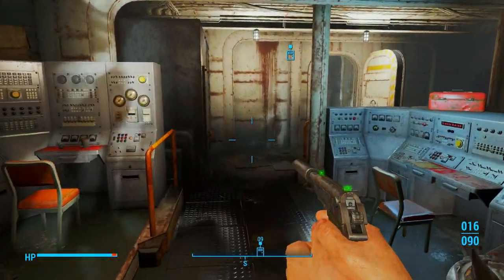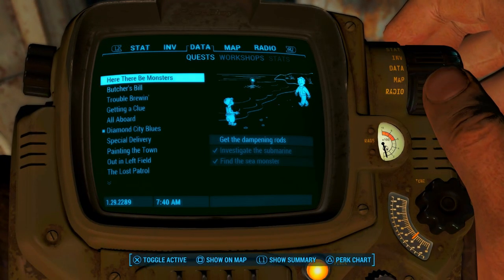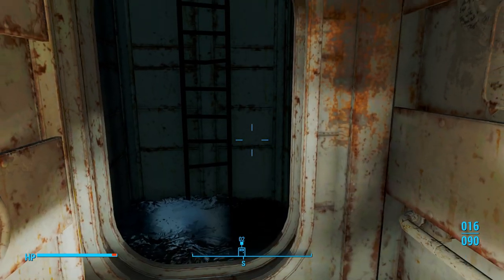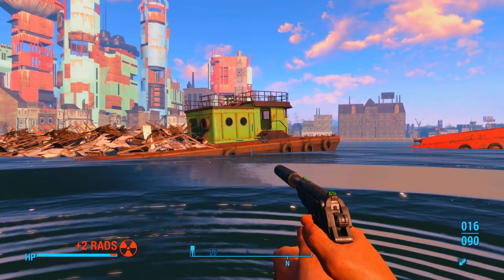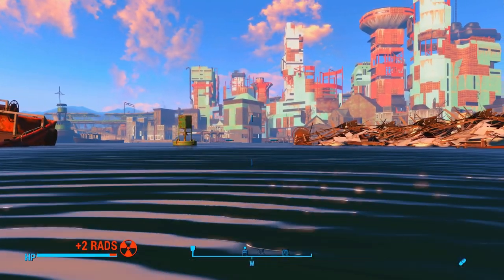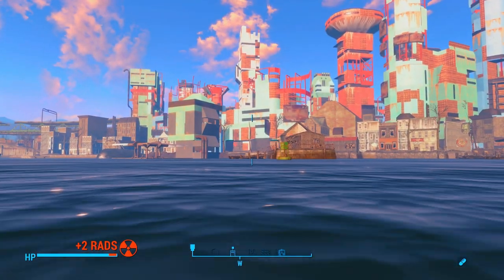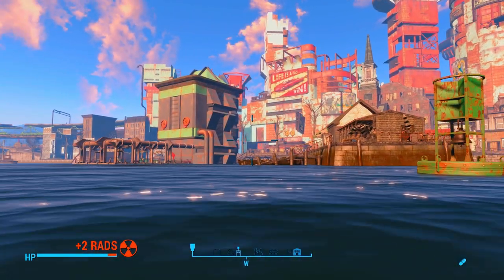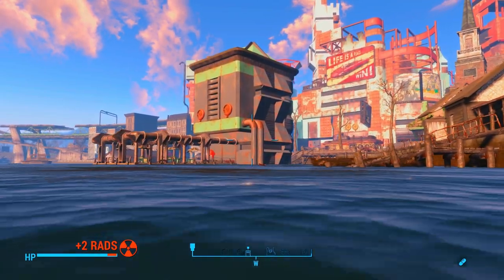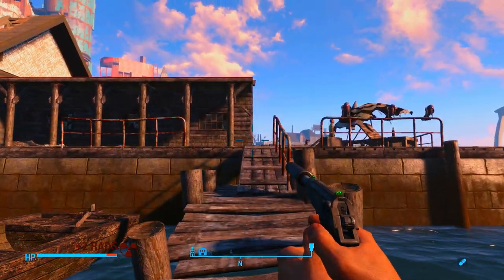We won't be doing that quest anytime soon. We'll be doing other stuff. Let's go ahead and turn that off. It didn't turn on. That's good. Let's go ahead and take some Radex, and then we are going to swim west, back over to the dock where that kid is. By the way, the buoys over here — you can ring the bell on them. Just in case I didn't mention that, you can ring the bell on the buoys. Let's go talk to this kid.